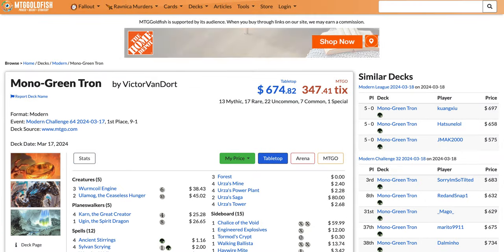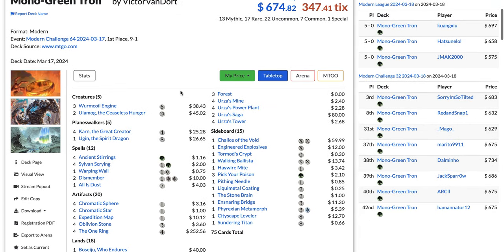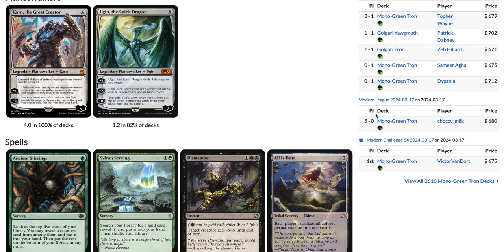At number three with 8.8% of the metagame, we have Mono-Green Tron. This deck is making a pretty substantial comeback after the banning of Violent Outburst. It was not in the top five, but now it's top three — definitely a nice comeback for Tron.